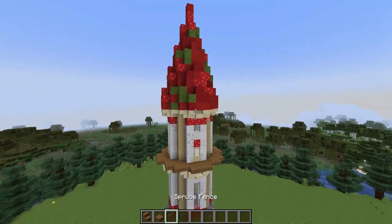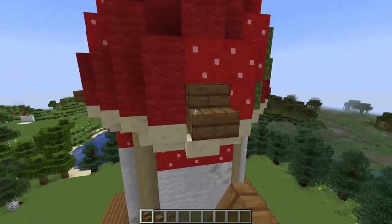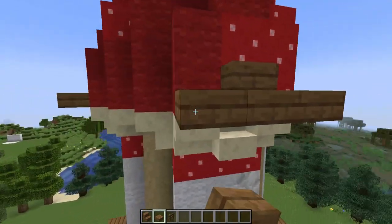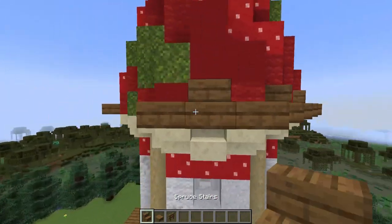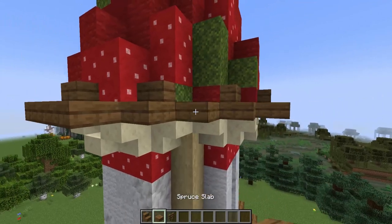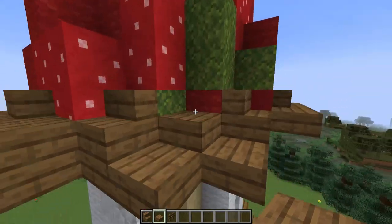Now we can start adding some details. First, I'm going to grab some spruce stairs, slabs, and fences to add some more dimension to the base of this roof. I'm adding a stair in front of each of these blocks and then going either side with a slab. Then for the corners, I'm going to have a stair, another stair, and then a slab in the center. I'll also come underneath the build and place in some additional slabs.